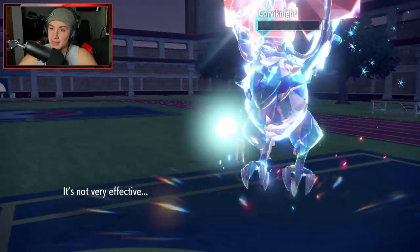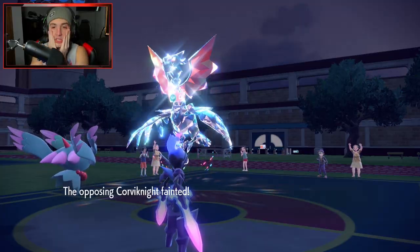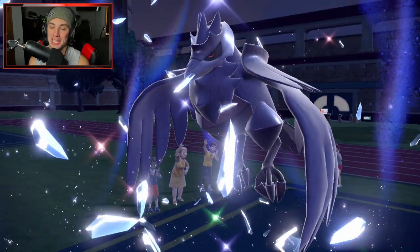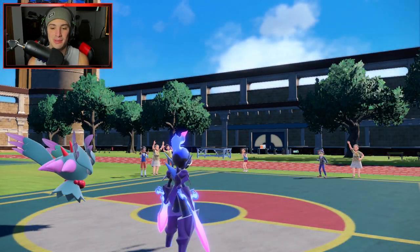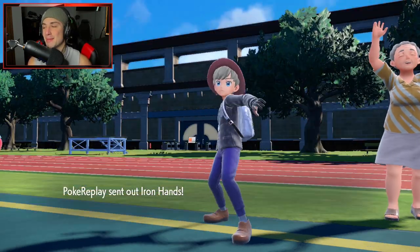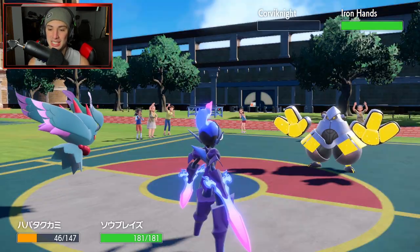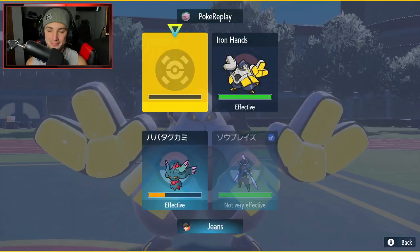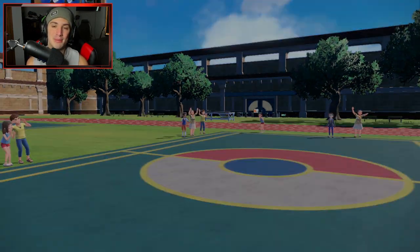Bitter Blade comes out — not very effective but still absolutely dumping on it. We get a crit, lovely. First match — we knew it was ours once we set up our first Bulk Up, let alone two extra ones. Three Bulk Ups and screens — you're not beating that. Iron Hands comes out as the final Pokemon, another physical attacker. With plus three defense and Reflect still up, it's over. Our opponent cancels the battle — a dominant performance from Ceruledge in Match 1.